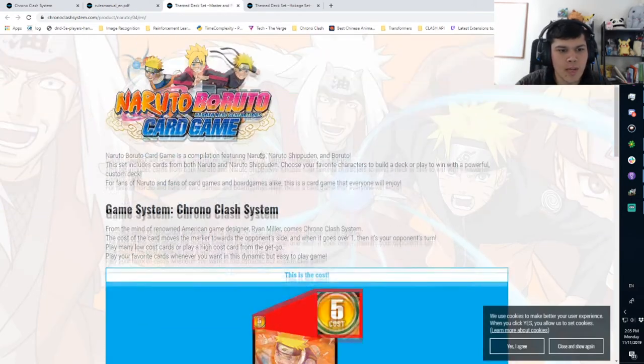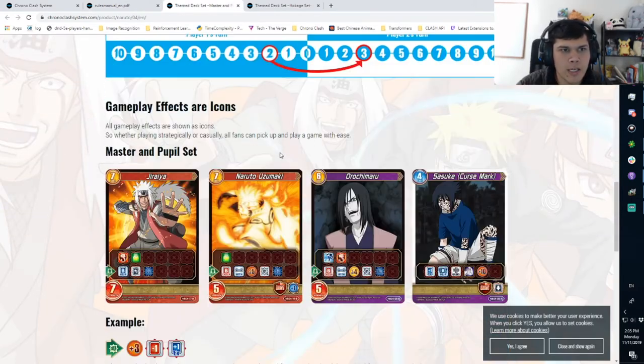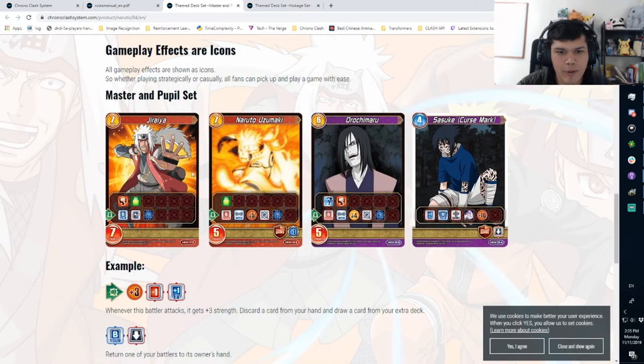The main ones here: Jiraiya has the Time Threshold effect — he'll untap one of your own battlers, and if you cross the Time Threshold you get to untap multiple. He's going to be really really strong. There's going to be a lot of recovery effects, so you could swing with recovery attacks, both your guys live, play Jiraiya, stand both of them, and then your opponent is forced to have a destruction spell.